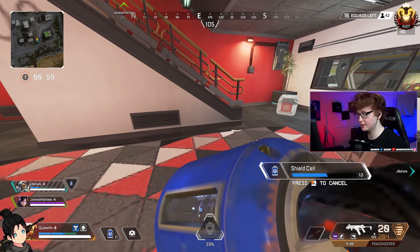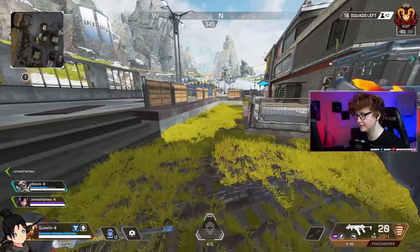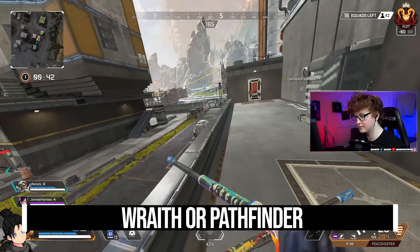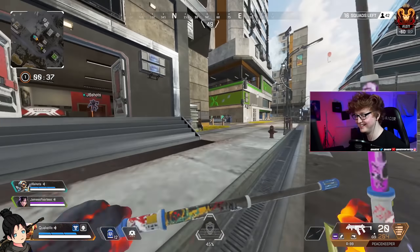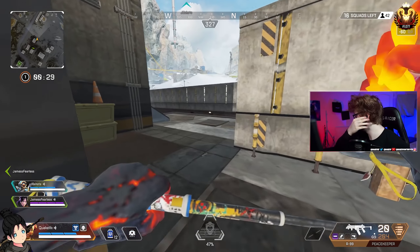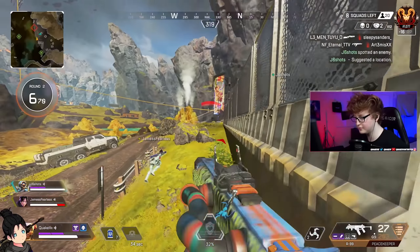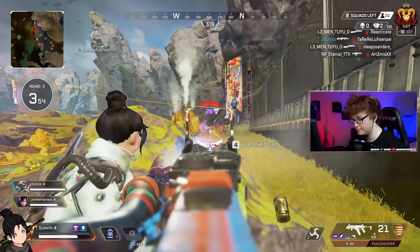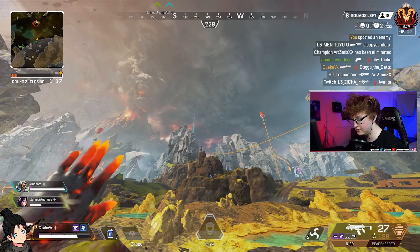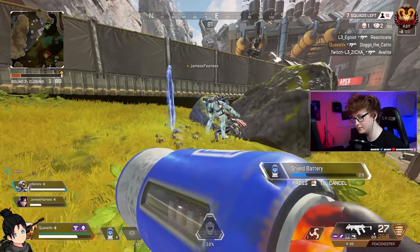It sounds stupid, but bear with me. You throw an arc star at your teammate, and this can be set up in many different ways. You want to make sure you're throwing it on a character with high mobility. The two best characters are Pathfinder and Wraith. If you can get both you and your teammate to throw an arc star on the Pathfinder or Wraith, it's even better — double the damage and double the arc stars. This strategy is especially for breaking down heavy defenses: teams camping inside buildings with Watson fences, Caustic traps, and high ground.